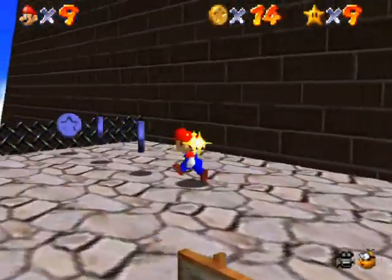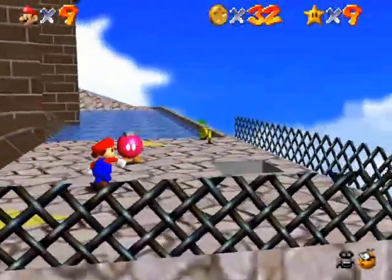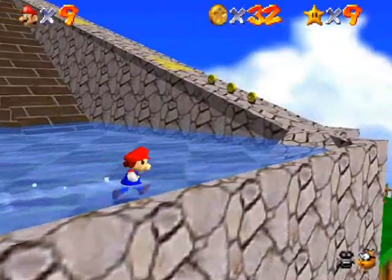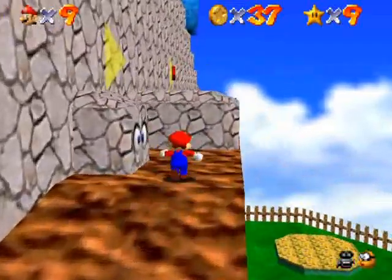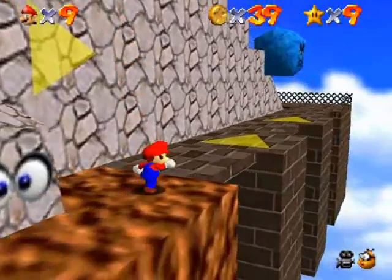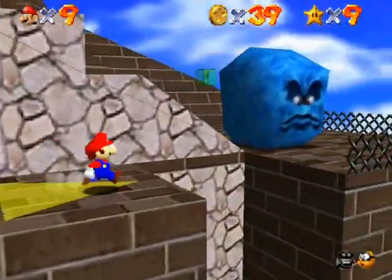Remember, blue coins are worth five, and when you collect them all the timer stops. You'll hear it instantly so you know that you got all the coins from it. There's no red coins that way. There is a red coin right there — be careful of these guys, they try to push you off. I don't know if they have names, but they have eyes.